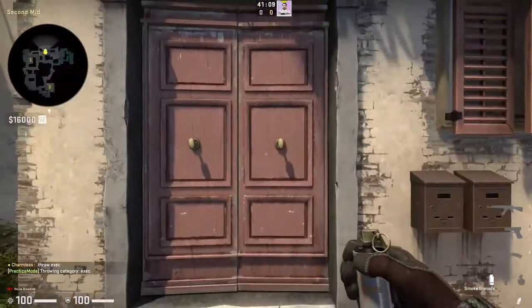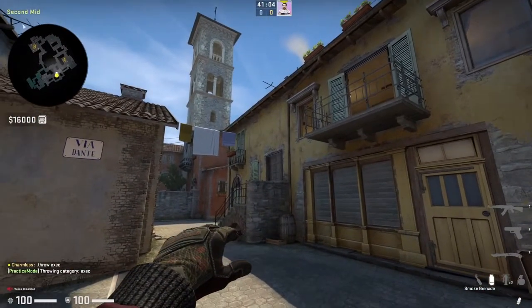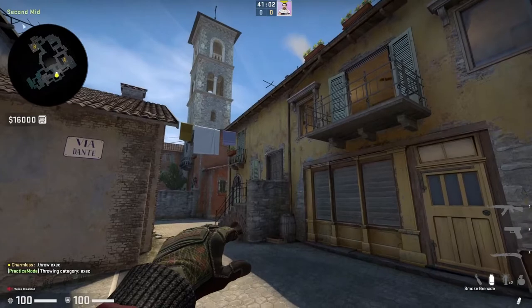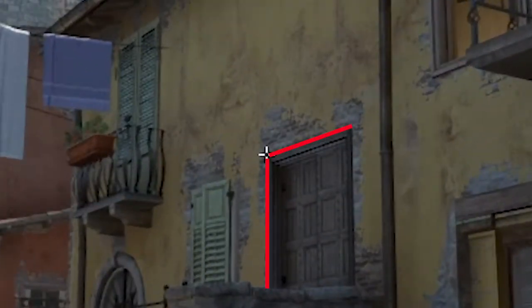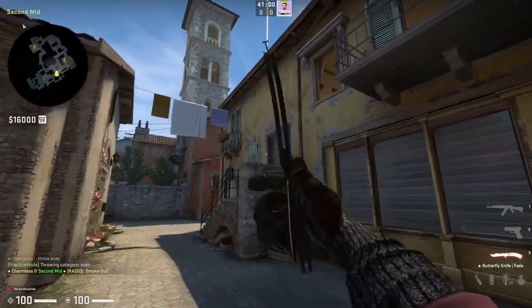As you hear that short smoke pop, you're going to line up with this door frame and aim at the corner of this door. This is a hard smoke to throw and you should practice beforehand. You're going to take a running throw very short — almost like you press W, and then jump-throw immediately. It's going to pop right inside that arch.